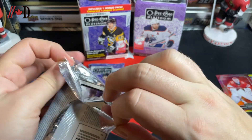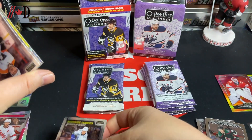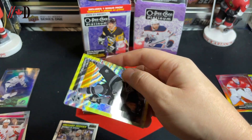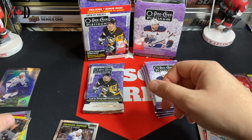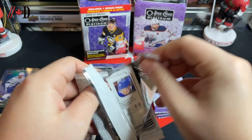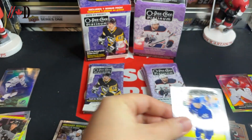Let's see, hopefully we get a good neon yellow surge rookie. We've got murky rookies: Olio Levy, James van Riemsdyk, P.K. Subban, and a Blake Lizotte neon yellow surge. So there we go — neon yellow surge of Blake Lizotte.